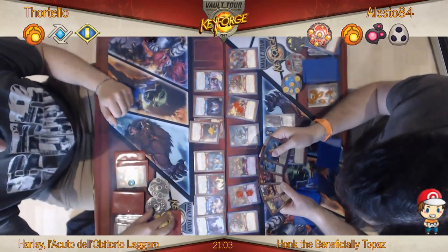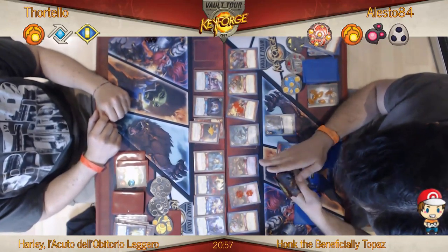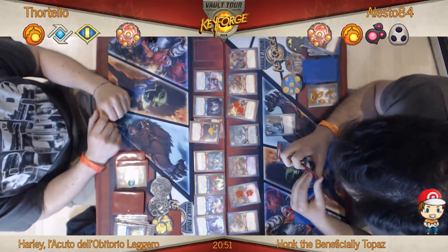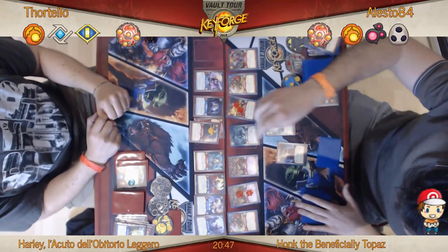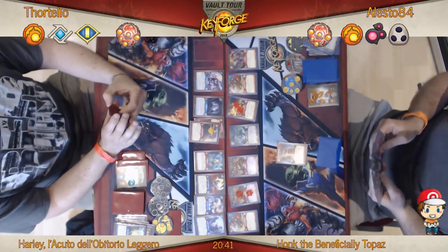He did have enough Amber to forge a key. I was sitting there looking at both battle lines and going: I can't see anything that's increasing the cost of forging, and Alesto has no Miasmo or anything to stop the forging. So Fortello has forged a key — I consider myself vindicated.